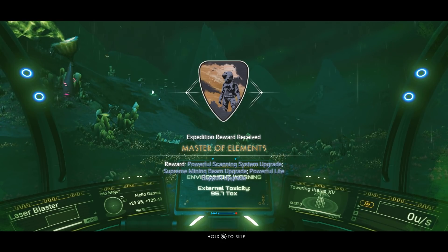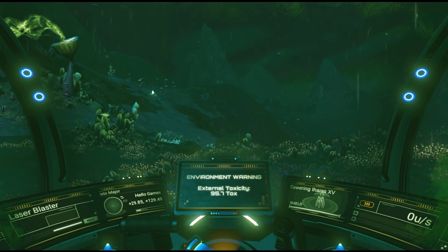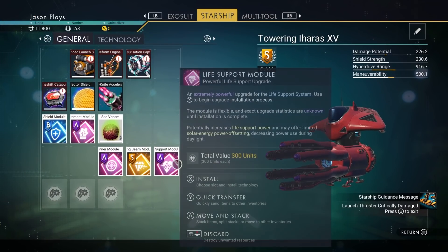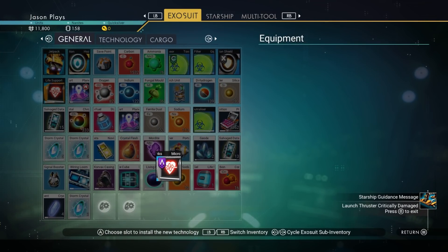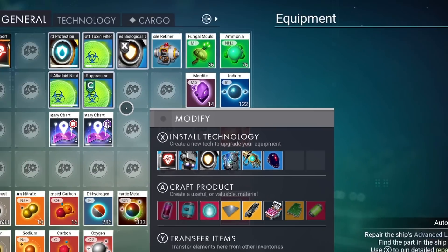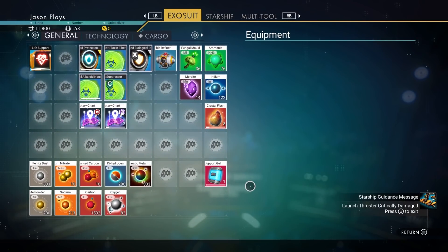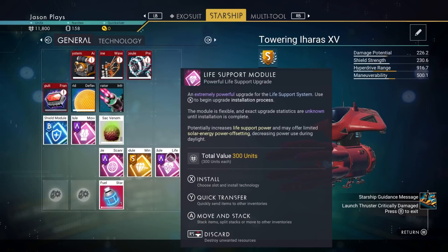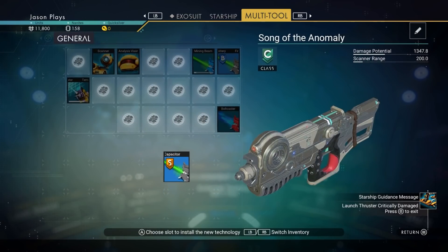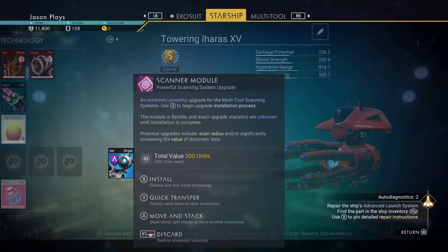We have a powerful scanning system upgrade, supreme mining beam upgrade, and a powerful life support upgrade. These are in our ship right here, so let's install them. My inventory is a bit jacked up — let me fix that. Okay, now we're looking a lot more clean. Let's go to our starship and install some of these modules. Boom! Mining beam upgrade — I'll definitely take that.